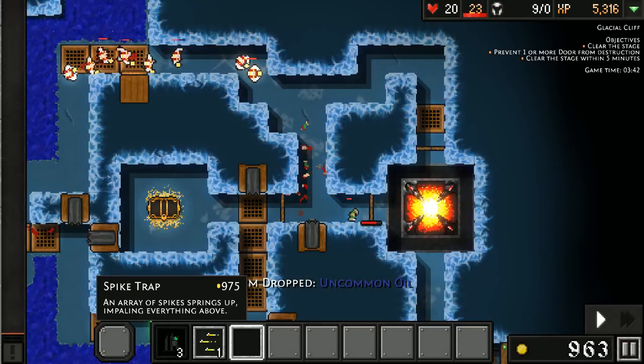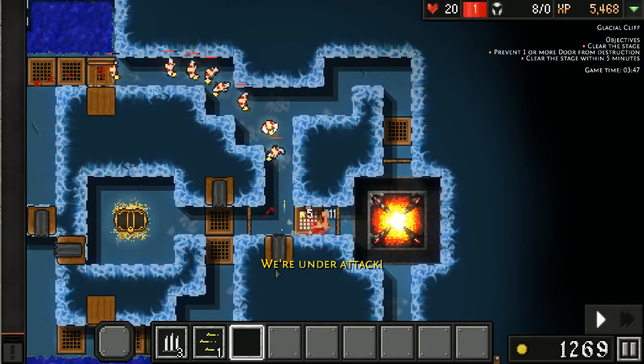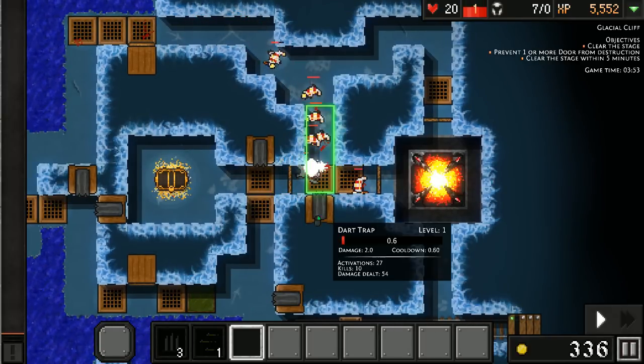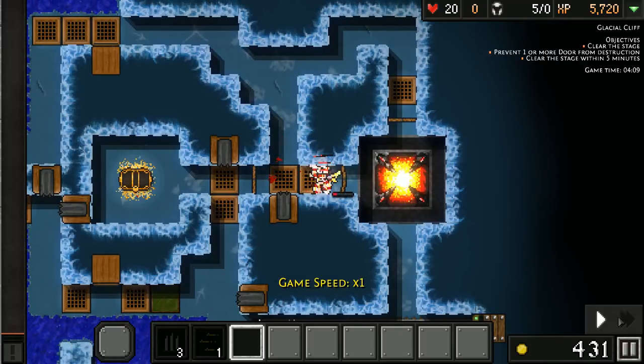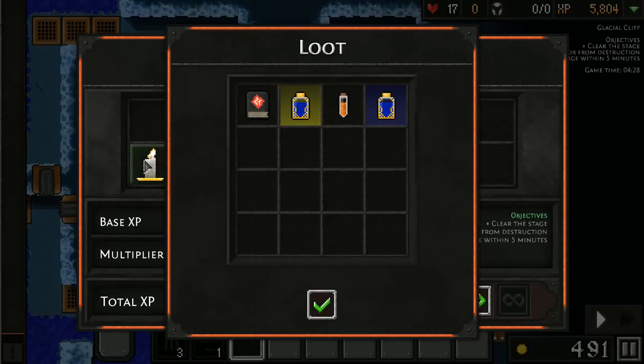Alright, I'm going to sell some of these. They might actually break through that door. Alright, so we took a few hits there. Still got the victory though. We didn't complete the prevent one or more door from destruction objective — I'd like to replay that. But it looks like we got some loot: a tome, rare oils, uncommon oils. I gotta wonder what those things do.